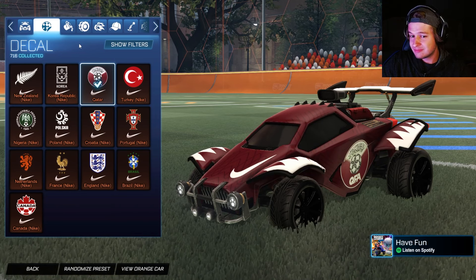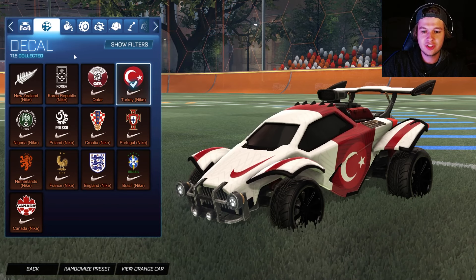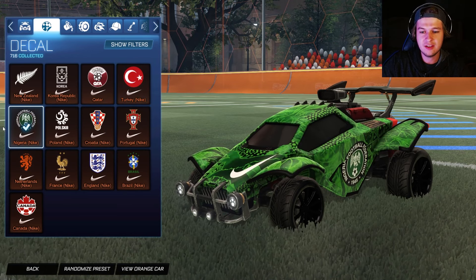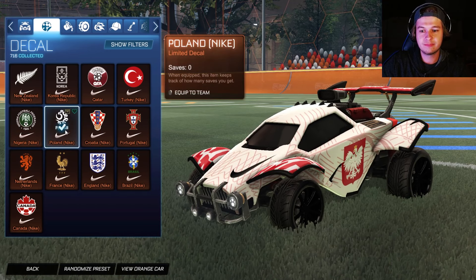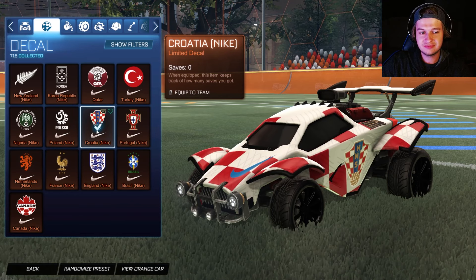Qatar — smash, I like that shade of red. Turkey — pass, kind of plain, don't really like it, not a fan. Nigeria — pass, I don't really like green. Poland — smash. Then pass — pass for that one.